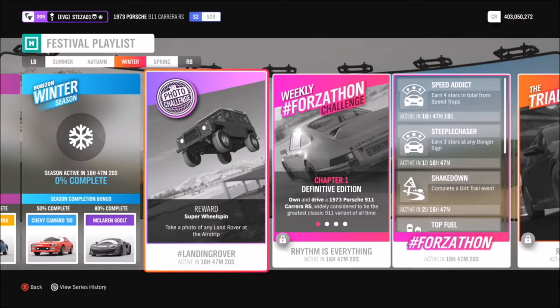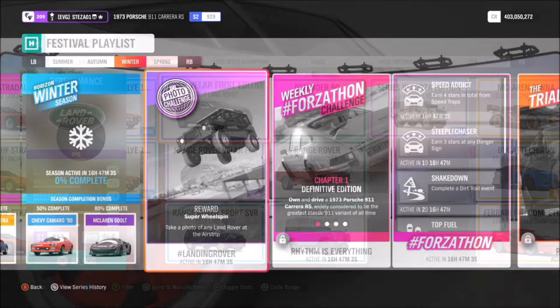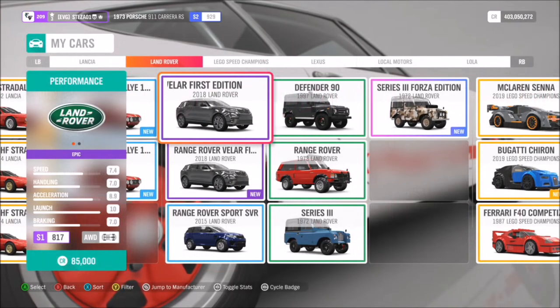Hello and welcome back to Everything Gaming. Today you join me for another photo challenge guide, where I show you how to complete this week's photo challenge as quickly and as easily as possible. This week we are on week 31 and the challenge is called Landing Rover — it simply wants you to take a photo of any land rover at the airstrip.